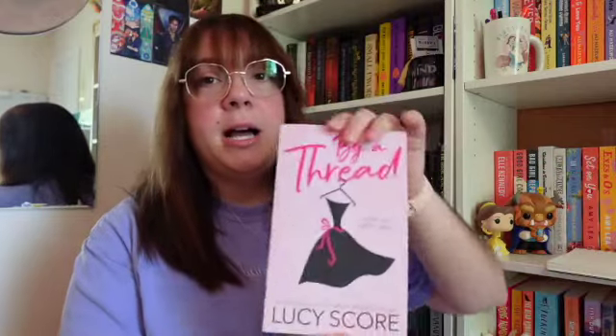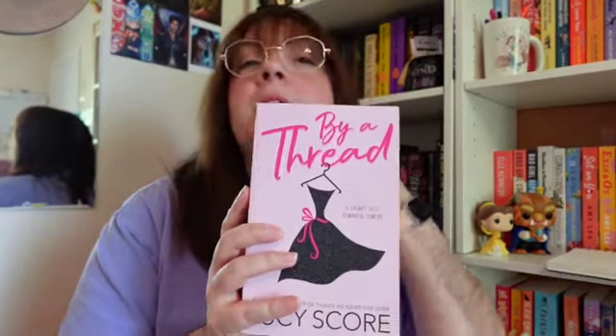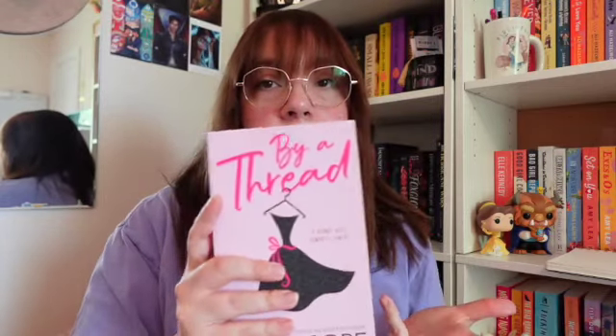Our second book is a pink book — for that one I decided to go with By a Thread by Lucy Score. I love this cover, I think it's so cute. I haven't read a Lucy Score book in a while and I've heard really good things about this one. It's a grumpy boss romantic comedy — Dominic is the boss and Allie is the main female character. It's a grumpy boss-employee romance so I'm excited.